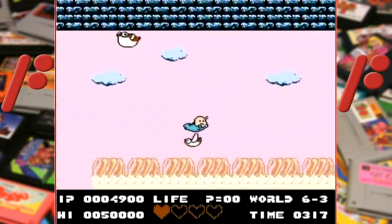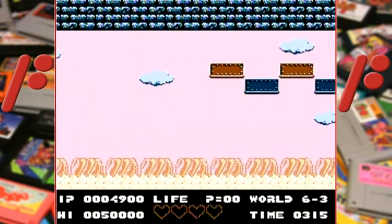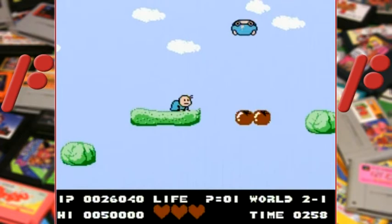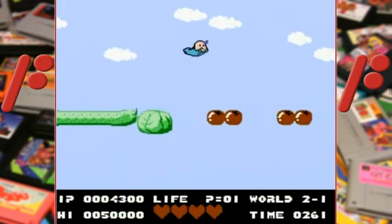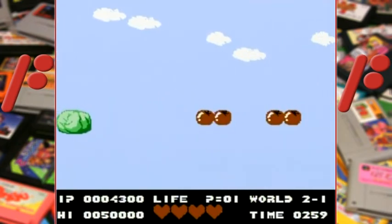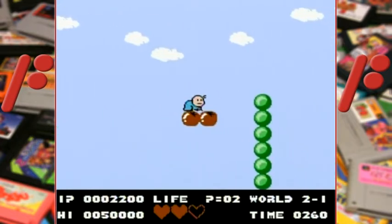It does get a lot harder in the latter parts of the game, but for me a huge hurdle comes already in stage 2-1. There are these tomatoes that fall as soon as you land on them, and finding the timing to jump off them to get to the other side is surprisingly difficult. Pressing A to jump immediately doesn't seem to work as well as first moving forward a little bit and then jumping, but sometimes it still doesn't seem to work.